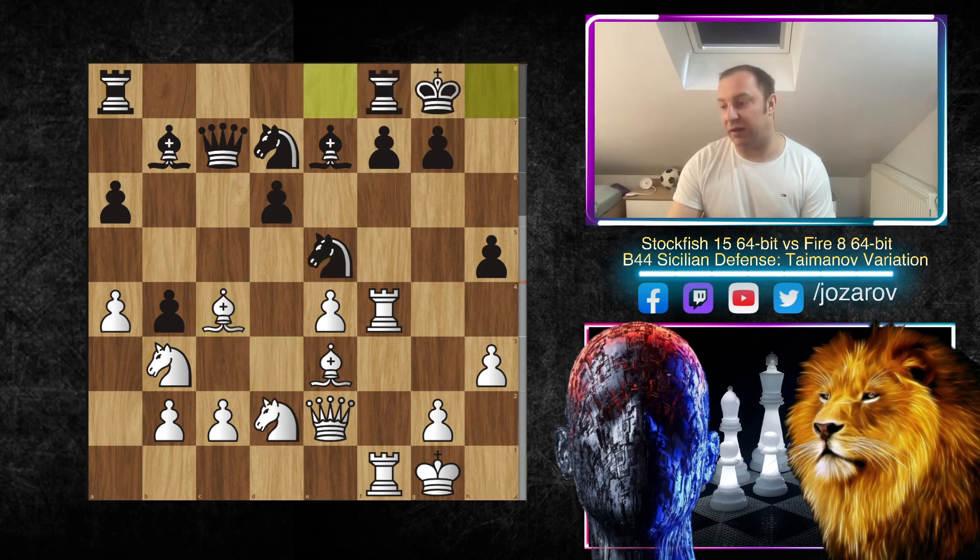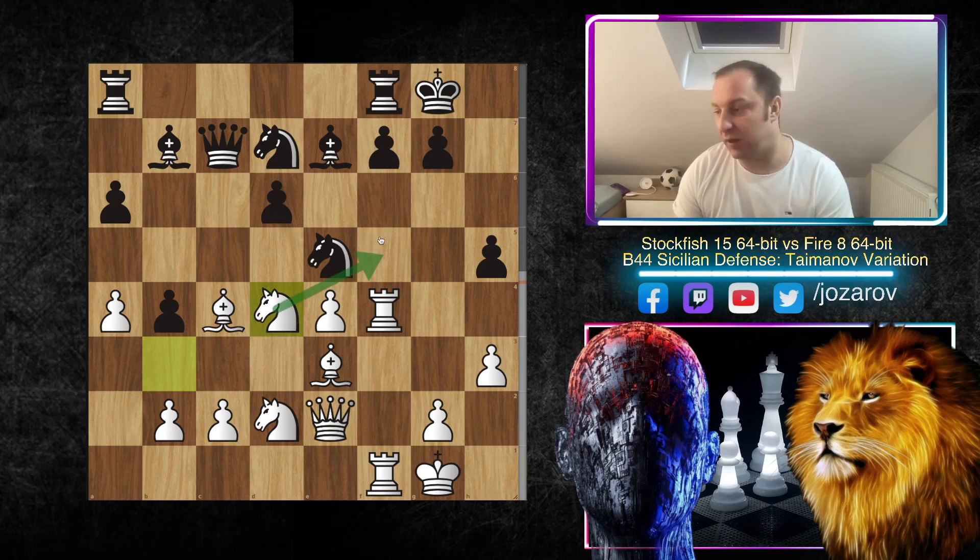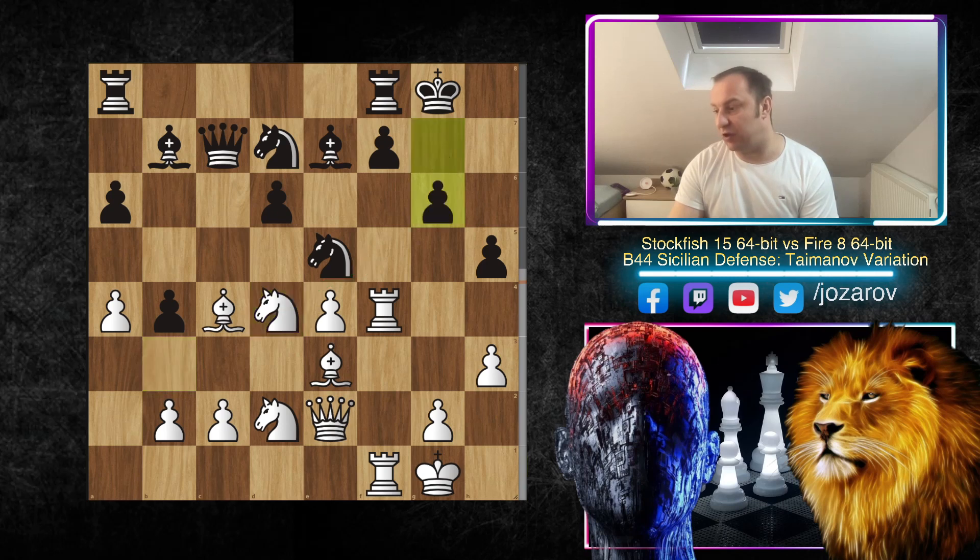After Bishop to c4, the Fire engine didn't dare to take out the bishop and played simply kingside castling. This is so far a good defense by Black — good control of the f7 square — but it's still an obvious target for White. Here the continuation: Knight to d4, so Stockfish is now including more attackers into the game. We're trying to occupy the f5 square immediately, so that's why g6.